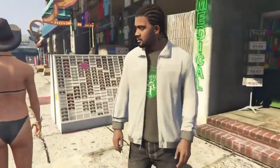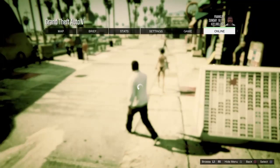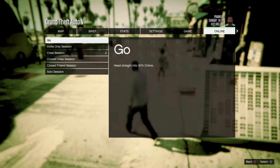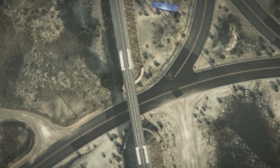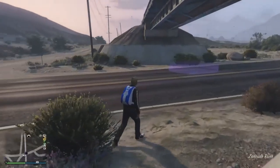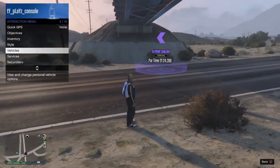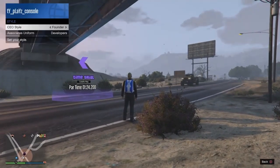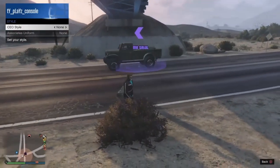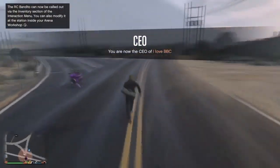Once you've appeared in story mode, open your pause menu and go to invite only session. You'll spawn in with the outfit but with the parachute — that's okay, you're still doing the glitch correctly. Open your interaction menu, go to SecuroServ, and register as a CEO. Then go to management, go to style, go once to the right and back to the left in styles, and you'll see the duffel bag you wanted to bring online.